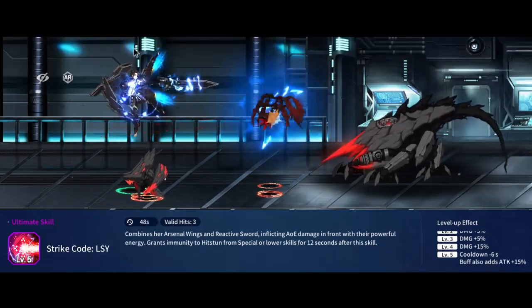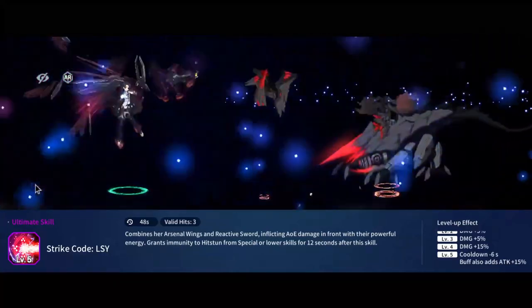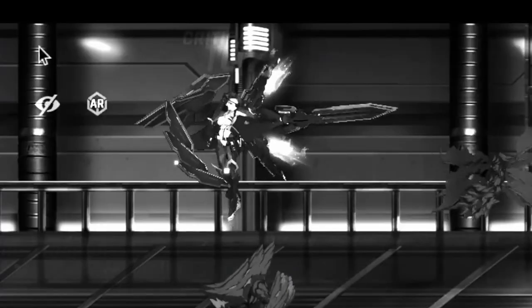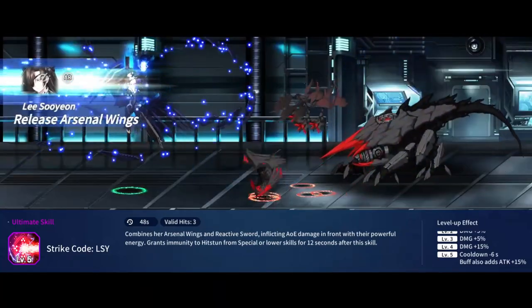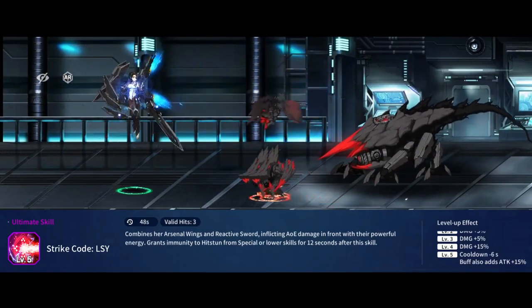As for her ultimate, Strike Code: Lee Sooyeon, she fires a gigantic laser towards the front, hitting all enemies for a high amount of damage. After the skill animation finishes, she gains hitstun immunity from special and lower skills, and gets a 15% attack buff if the level is maxed.